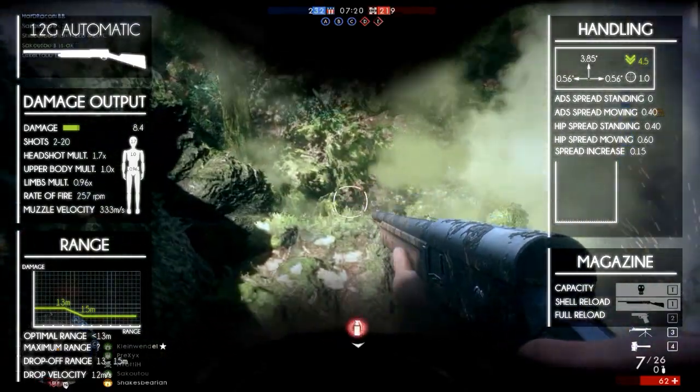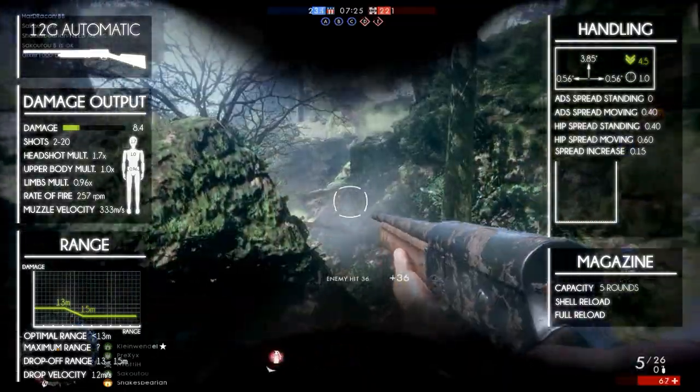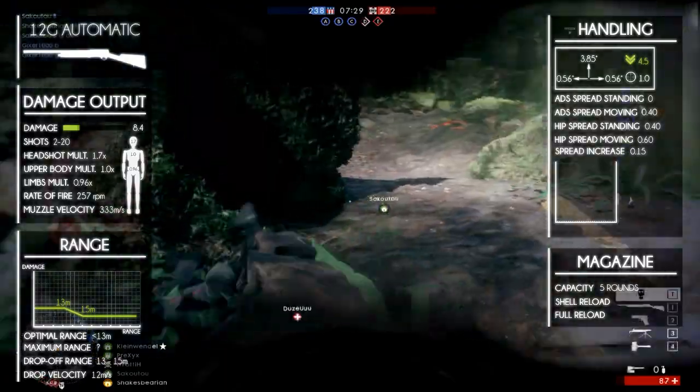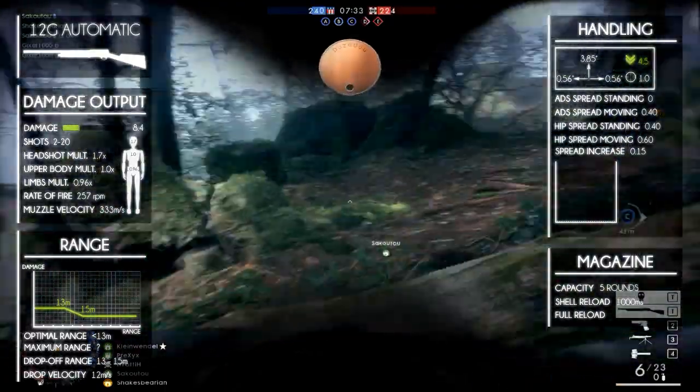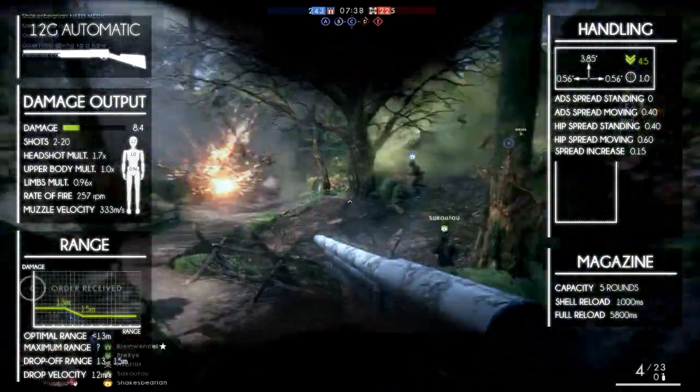It has a magazine capacity of 5 rounds, which is low since it's automatic or semi-automatic. The reload is fairly slow since it's a shell-by-shell reload. It takes 1000 milliseconds per shell and the total reload takes just under 6 seconds. We recommend you reload whenever you can.